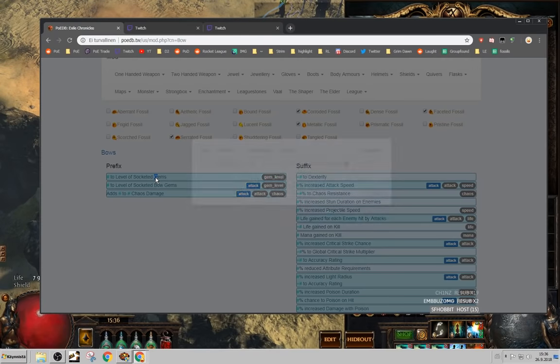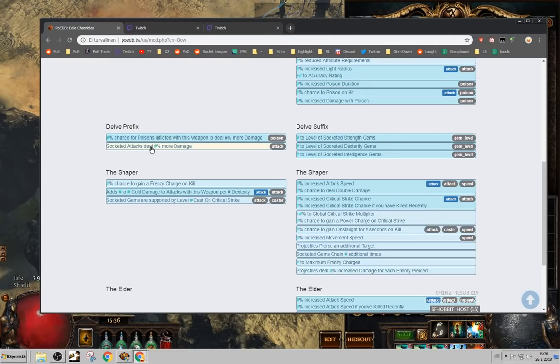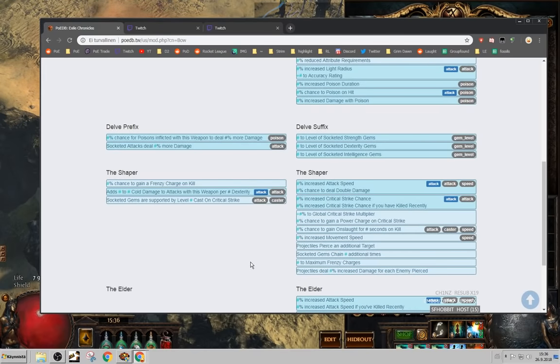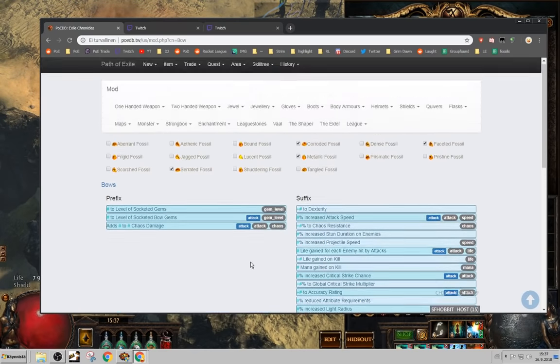...plus one all, plus two bow, 20% more — all on prefixes — plus dexterity chance to do double damage. That would be the bow. Well, I'm never going to even try to do that in a softcore league.